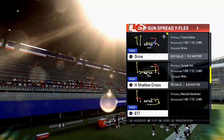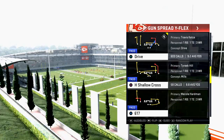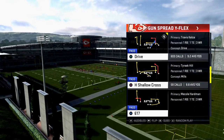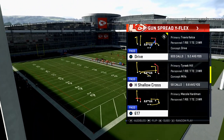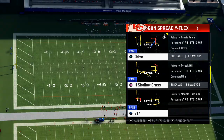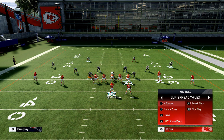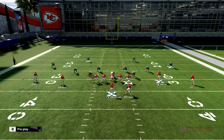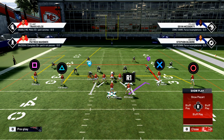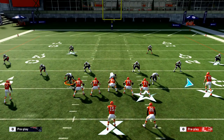We've been hitting them with mesh over and over again, and eventually they're going to start running cover two to take away the corner route, and use the middle of the field to take away the crossing patterns. This play is going to help you combat that. What's cool about it is when you audible to it from mesh, the players don't move — they stay exactly the same. Let me show you the play art real quick.